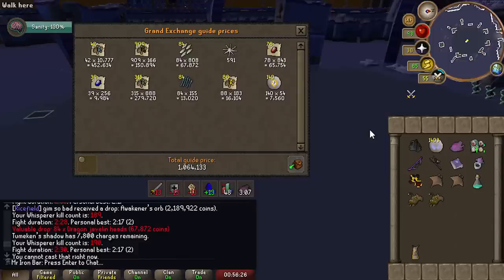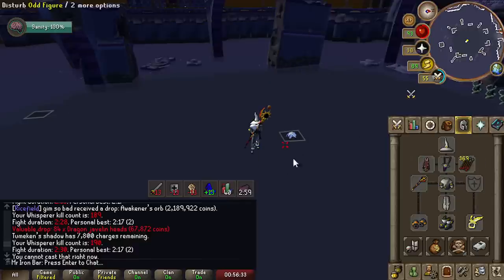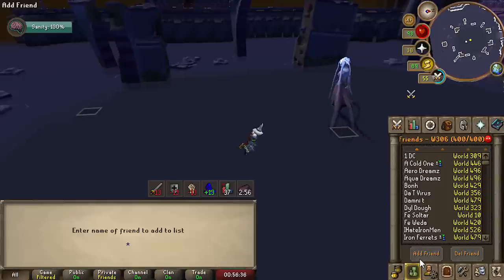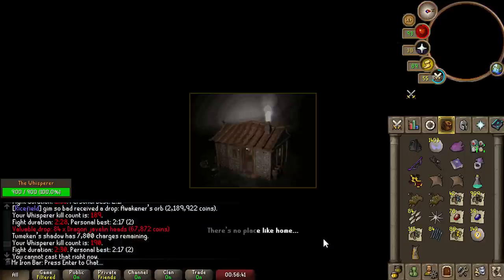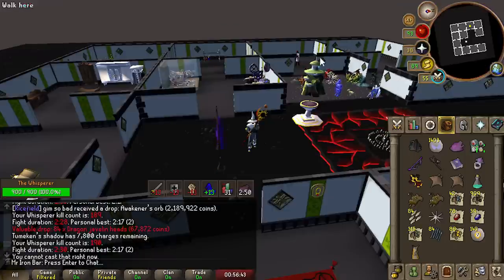After about an hour at the Whisperer, here's the loot — probably the bare minimum to expect since I didn't get any Awakening Orbs or big Uniques. About 1 mil in an hour, so you will definitely not lose money here no matter what. But you want the big drops — completing rings and axes — to make the real money.